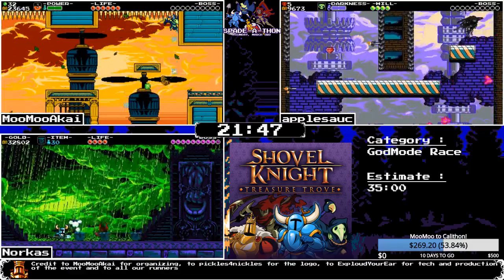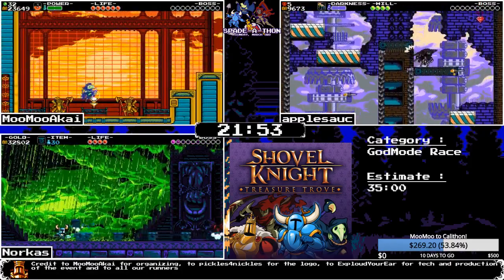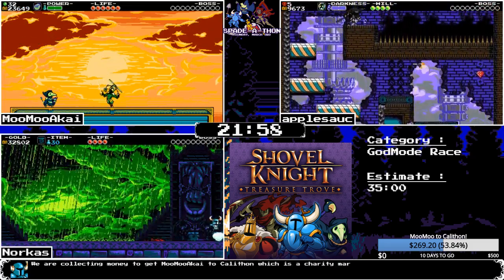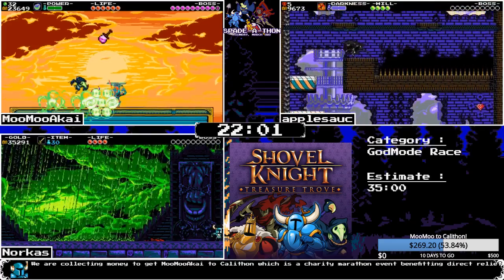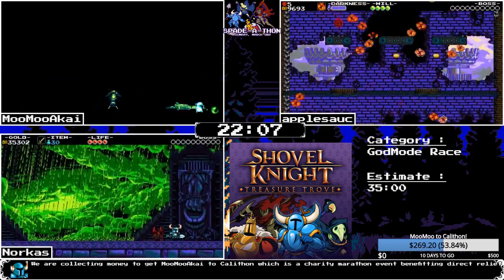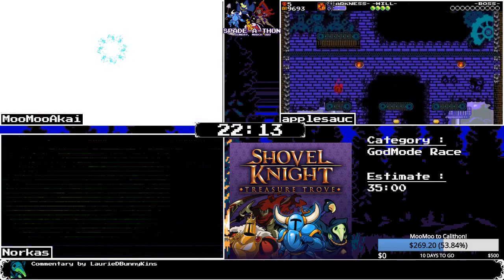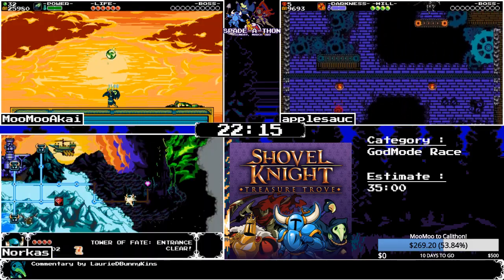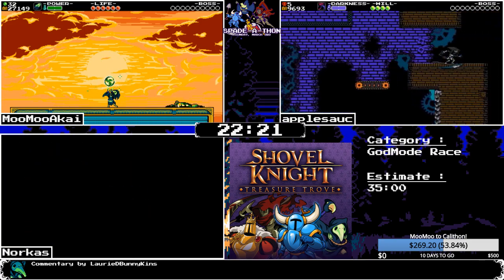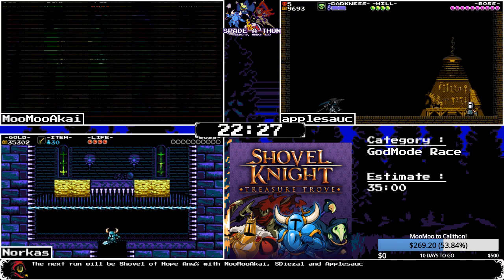Norcus uses gears against Black Knight in the Tower — they do more damage, which makes sense. Apple's gear strat for Black Knight at the Tower was cool. MooMoo is finishing up the last order, getting the last essence by killing Propeller Knight. Norcus is entering Tower Two, which has an auto scroller and boss rush, while apple finishes the second auto scroller in Clockwork Tower.